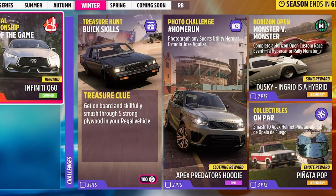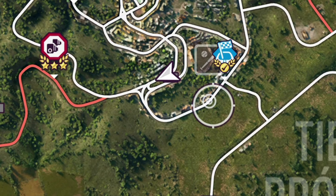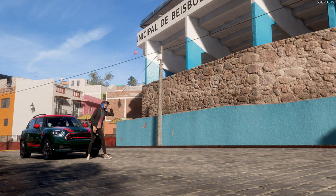You've also got to smash 10 Apex helmets at Club Opio de Fuga, which is over on the west coast — shouldn't be too bad to complete. The stadium is just off Guanato — I've marked it up. There's a skill board nearby so it's just a case of driving around up to it. Take a photo of your character inside the car, pretty straightforward.